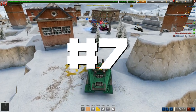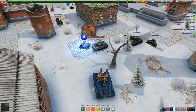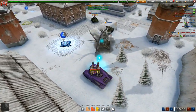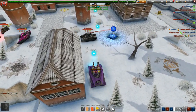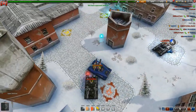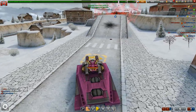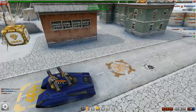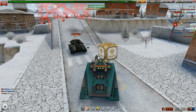Our number seven spot is going to be Mammoth. I know a lot of you thought that maybe Dictator would be up here, but honestly Dictator is a pretty fast hole. Mammoth overall sure has good health, but based on how slow it is I just don't think it's one of the best or most viable holes in the game. I think Titan is better than Mammoth in a lot of ways — it's a lot more fun to drive and a lot smoother to shoot with. That's why Mammoth is our number seven spot.